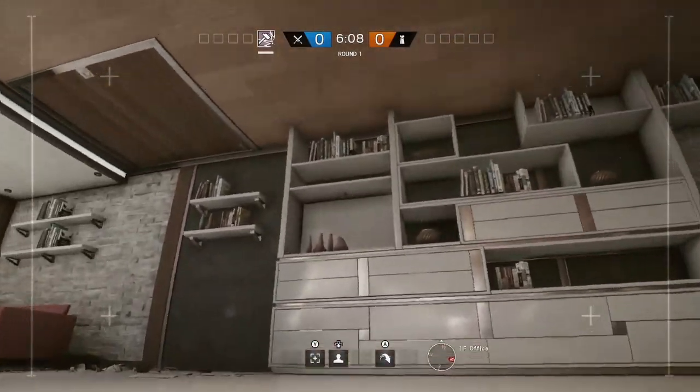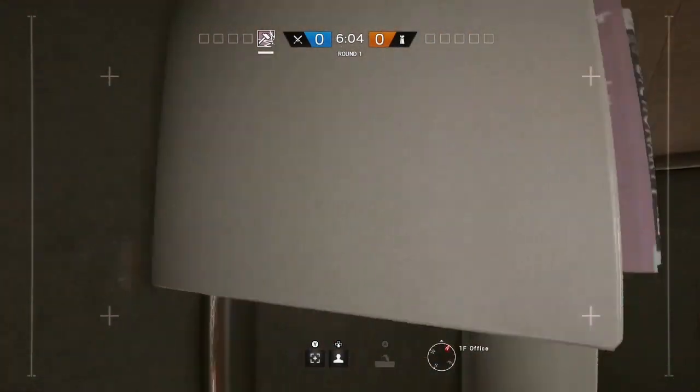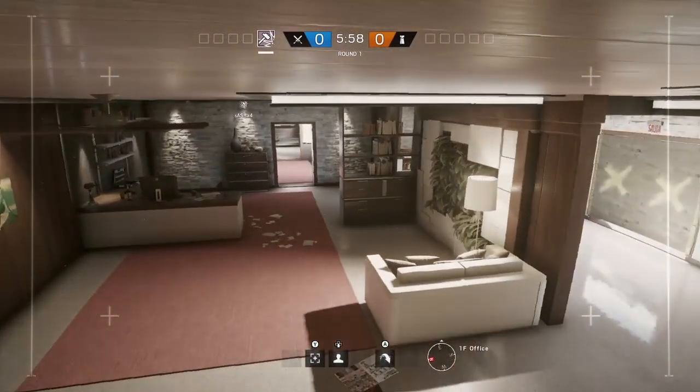On the ground floor office there's a drone spot by jumping up on top of the shelves. You can jump higher and higher by pushing your drone out to the edge and getting up to the top. This gives a really good view of the room and it's fairly well hidden.